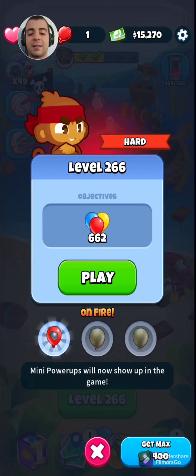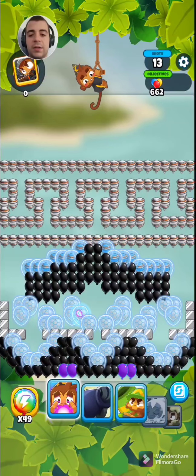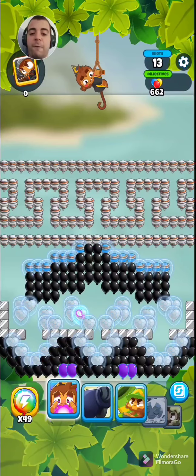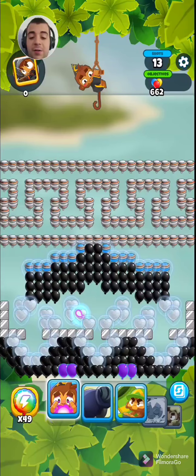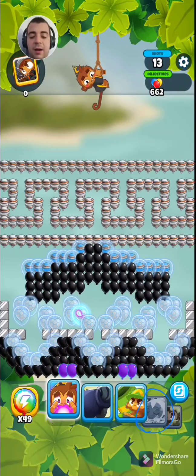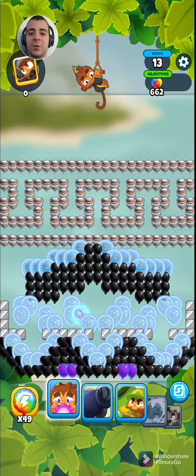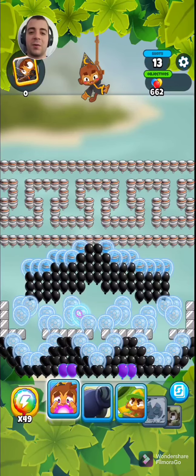My objective is just to pop 662 Bloons, no matter if it's regular ones, heart-shaped ones, or the metal ones. If you've played previous Bloons games like Bloons Tower Defense 6 or Bloons Tower Defense Battles, it'll be easier to understand. These first few rows of Bloons are fortified white balloons and the first three monkeys I have here can handle it, but the ice monkey at the bottom is not effective against white balloons. You kind of have some Pokemon logic to it — certain monkeys are better at popping certain balloons than others.